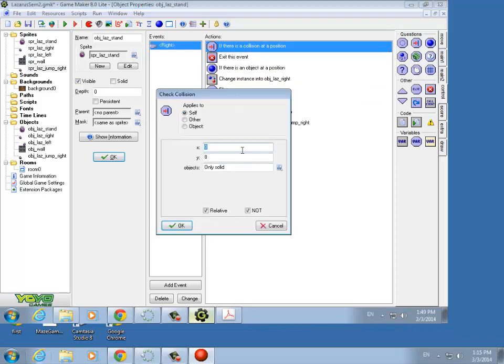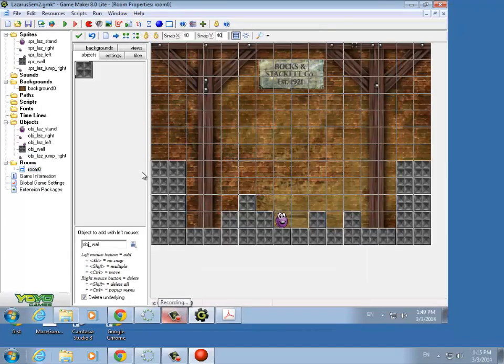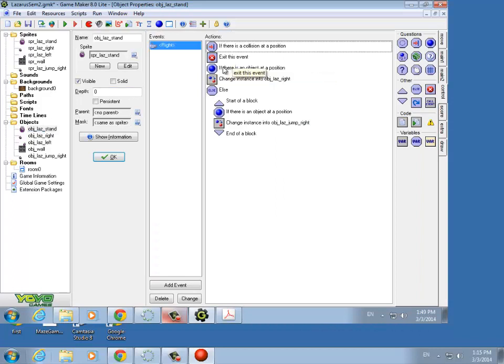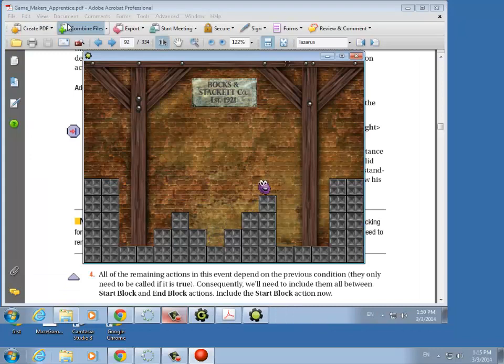The X is zero and the Y is just eight — we're just looking to see if there's ground underneath us, so Lazarus can't jump unless he's on the ground. We can test this: if Lazarus jumps off here, and we hit the right key while he's falling, we don't want him jumping in mid-air. I'm jumping, I try to jump while I'm falling — but I'm not jumping. That's good, because I'm not on the ground.